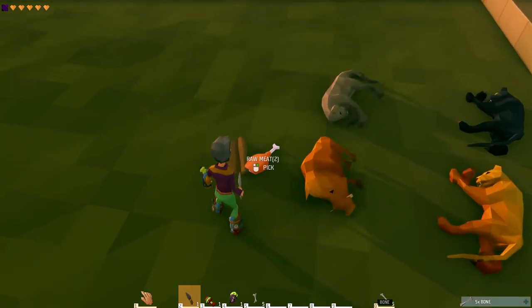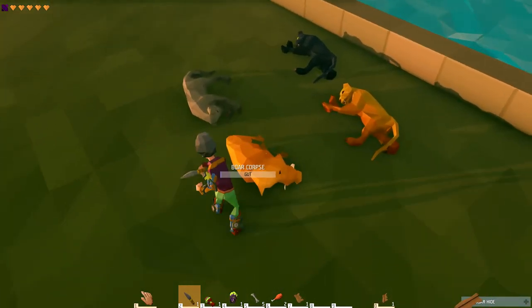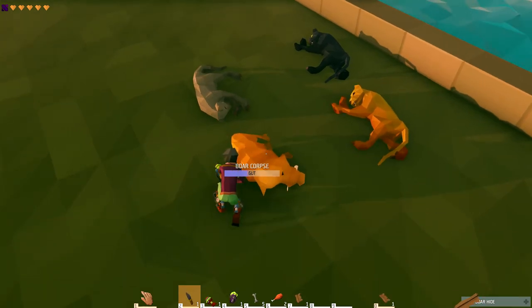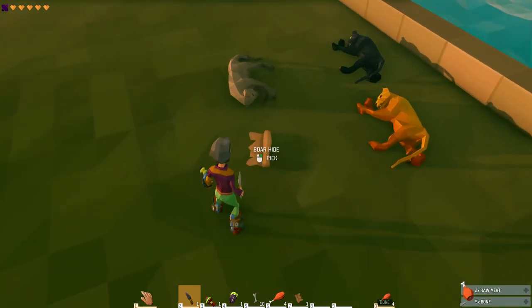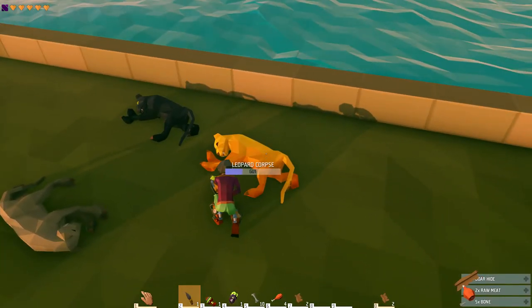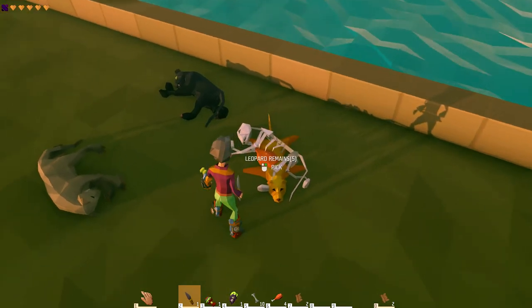When it's completely gutted, you'll get some boar remains — some bones, some meat that you can cook for food, and boar's hide. There are different types of hide. This one gives boar's hide because it's a boar. I'll collect up the materials — another boar's hide.